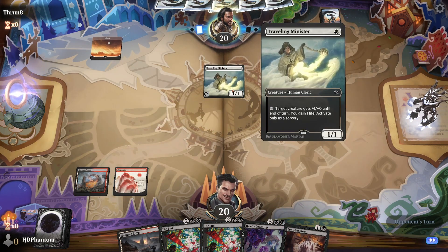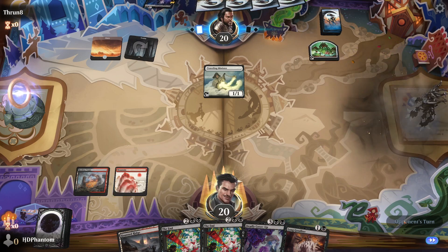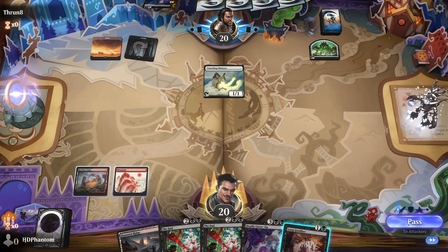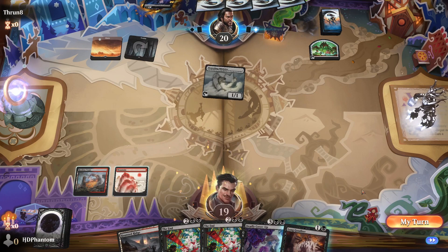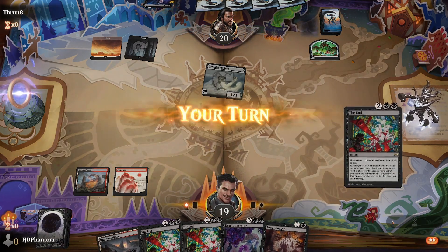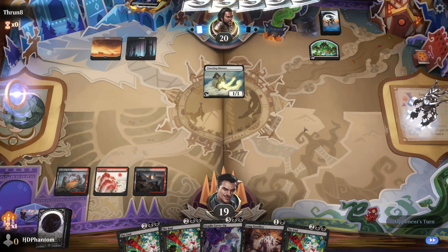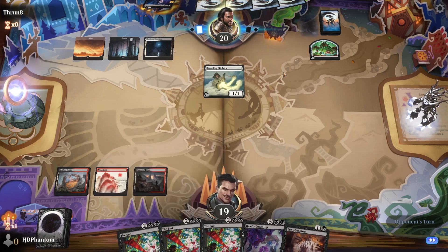I don't think we need to worry about the minister here. Food token — maybe they hit us for one, maybe they want to gain the life. They hit us for one, we're going to go ahead and take that. Pass the turn back. I do want to find one more land. We can start using our copies of The End. Having four or three in hand is pretty good — that should deal with a good chunk of what our opponent ends up playing.